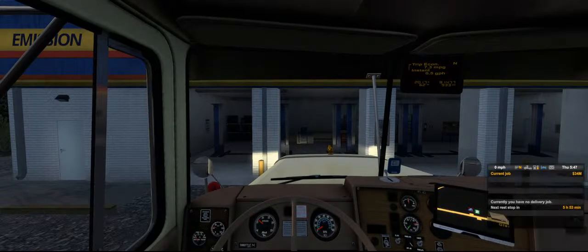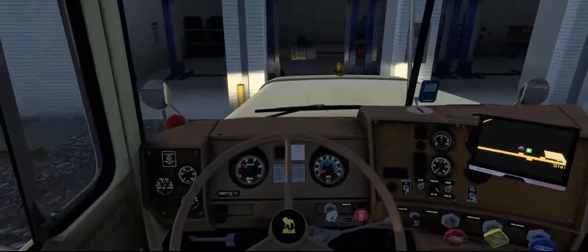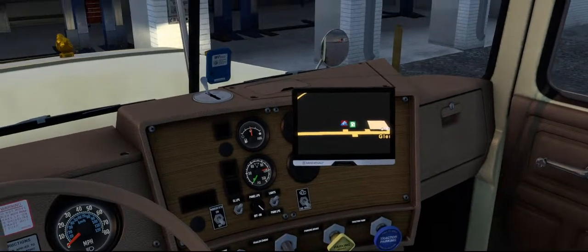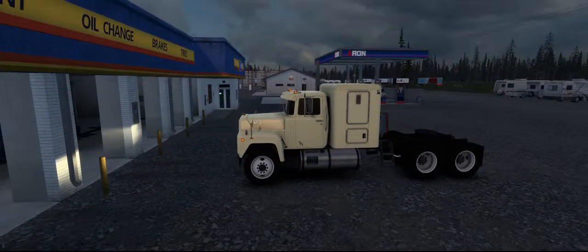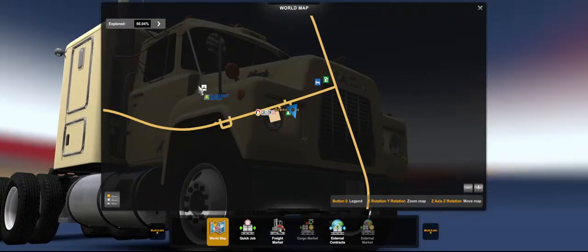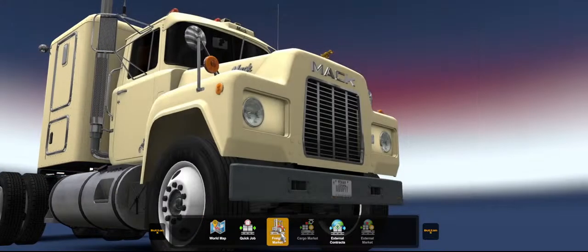I'm just going to start the engine and turn this on. It's early in the morning — about quarter to six. I've got six hours till the end of my shift. Half a tank of fuel. Quick look around the cabin: oil pressure is fine, temperature is cold yet. It's a smart looking truck — very dated looking, but I like that. Let's see what cargo we've got: Alaska West gallon oil, that's about it.